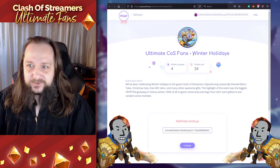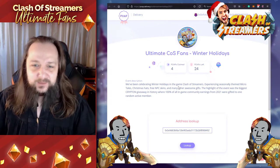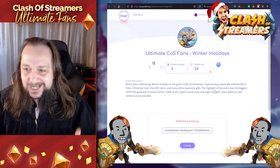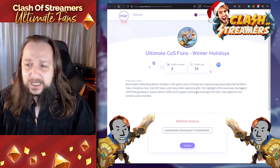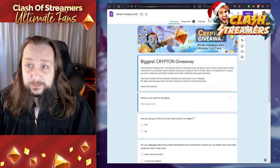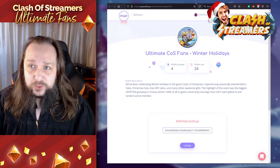Now we can see 'Ultimate CUS Fans Winter's Holidays'. We've been celebrating winter holidays in the game Clash of Streamers, experiencing seasonal theme, the Micro Tales, Christmas hats, free NPC skins and many other awesome gifts. The highlight of the event was the biggest Krypton giveaway in history where 100% of all in-game community earnings from 2021 were gifted to one random active member. So if you've been participating in our winter holidays and filled up the Google form and entered the right Ether address, you can claim the POAP.